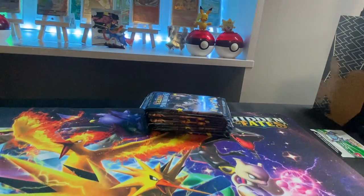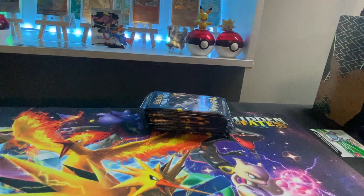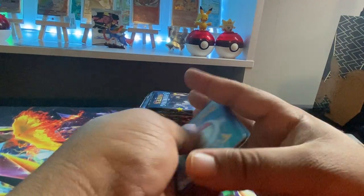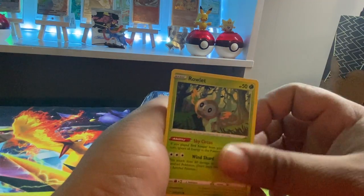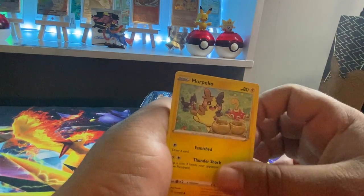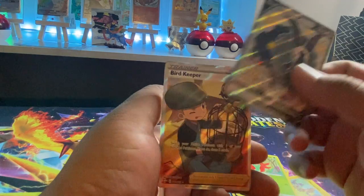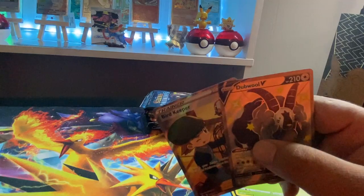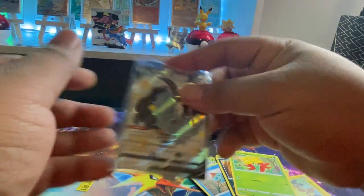That's my turn, we're gonna go with the Corviknight first. I like to save the pack arts — two, four, here we go first pack: Rusted Sword, Luxio, Blackie, Rowlet, Trudel, Morpeko, Koffing, Goosefoot and two — ooh, double V! Ooh, double banger! But this might be my best pack — I might not get anything else, just because we got two full arts in one pack.